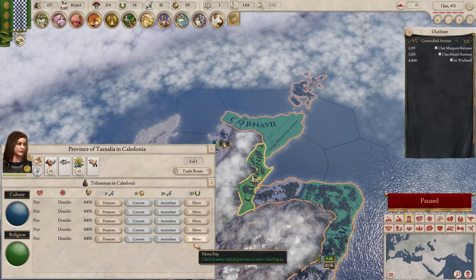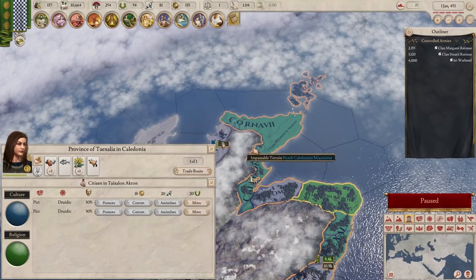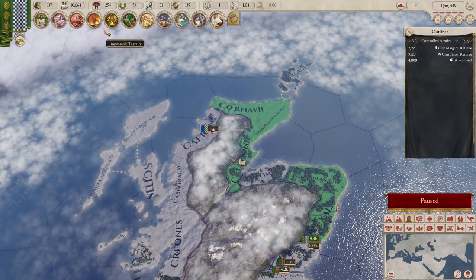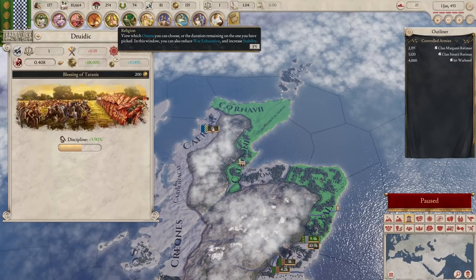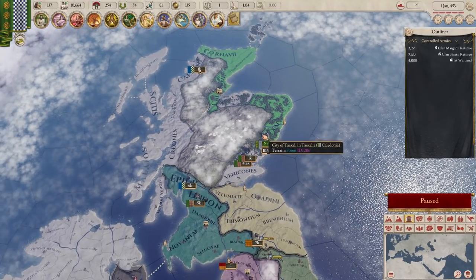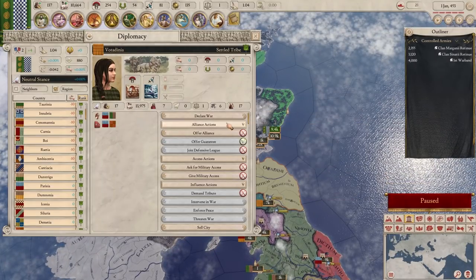We could move population around - you can go here and say you should be over there with Civic Power. But that doesn't actually make our population go up. I think you just have to wait for population growth, which I can't quite remember right now. We'll just have to wait for population growth to happen naturally over time. Anyway, even if that's not the case, I don't care right now because we're going to declare another war.